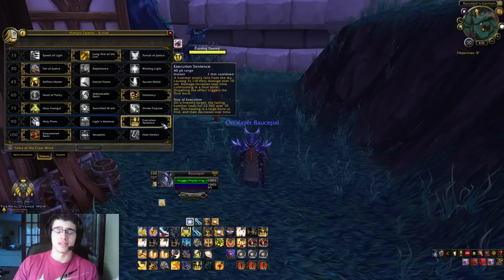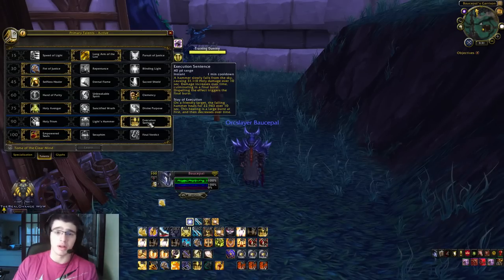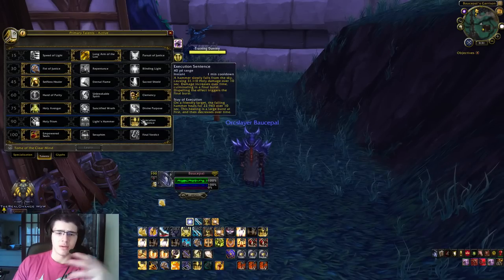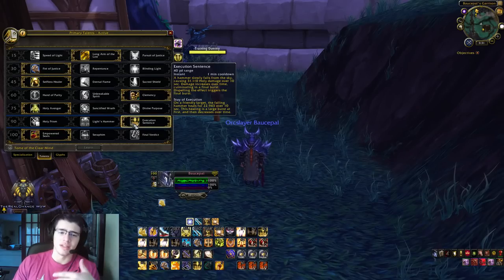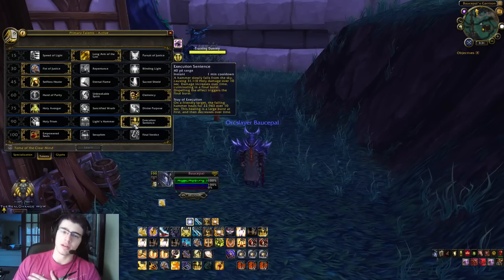Level 90 talent: Execution Sentence. Excellent ability, I recommend it. You can cast it on yourself — it's only a 1-minute cooldown. I liked Holy Prism in the past, but overall Execution Sentence just does more damage and more healing to yourself as well. It's a great ability to have and it helps your burst that much more.